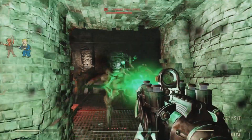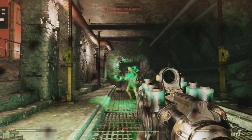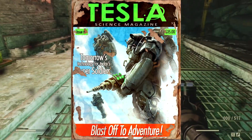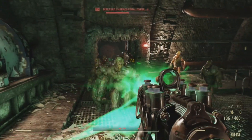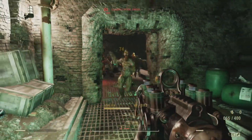We know the pre-war military did use this weapon, or was at least in the testing phase. On the front of the Tesla Science Magazine, we see a T-60 Power Armor soldier using a jetpack and holding a plasma gun in sniper configuration. The front reads: "Tomorrow's technology for today's super soldiers."